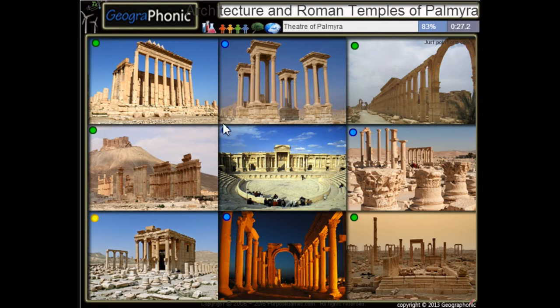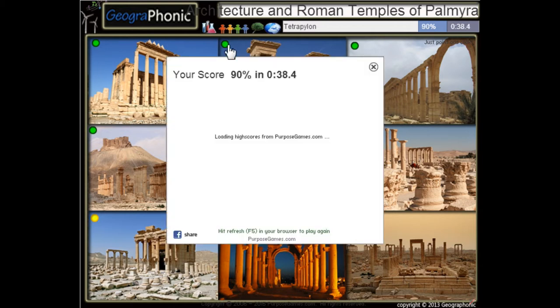Here we see the theater of Palmyra, very beautiful. And this is the temple of Nabu. Of course the monumental arch, which is massive, and the tetrapylon.